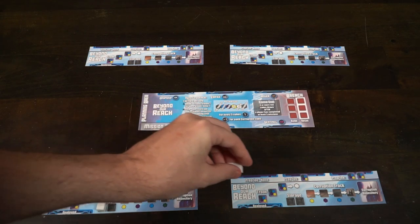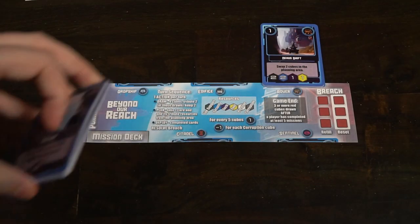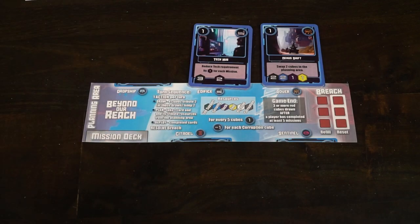Then set up the main player area, in which you're going to take each of the different five decks of cards and place them on their areas. You'll have dropships, edifices, rovers, sentinels, and citadels.